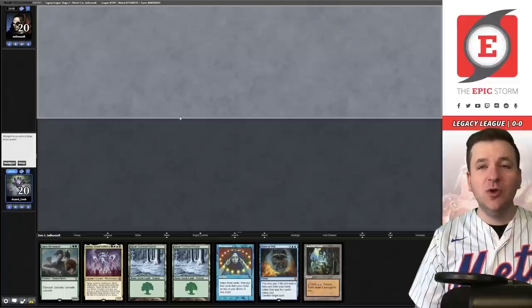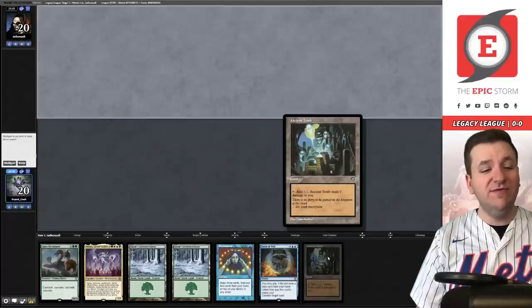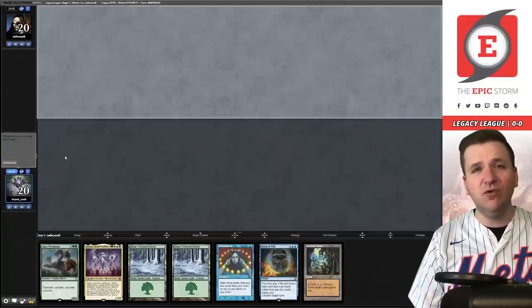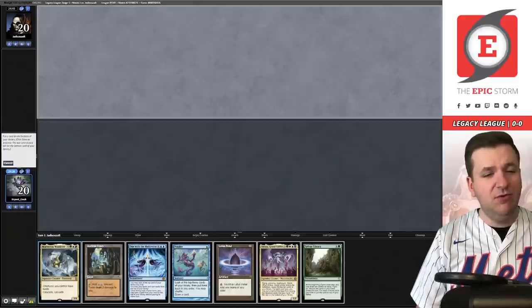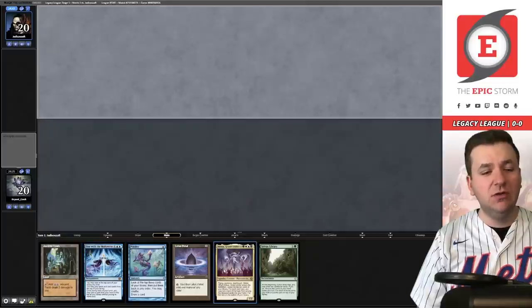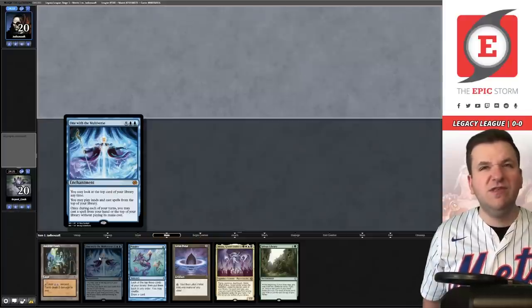Welcome to the first match. We're on the draw with a double basic Forest in our blue Show and Tell Dream Halls deck — a little awkward. We also have Ancient Tomb but no Dream Halls and no Show and Tell. I think we're supposed to mulligan despite having Force of Will. Okay, the next hand has a bunch of really powerful cards — I think we keep this. We'll put back the Maelstrom Wanderer since we already have two payoffs for Dream Halls or Show and Tell.